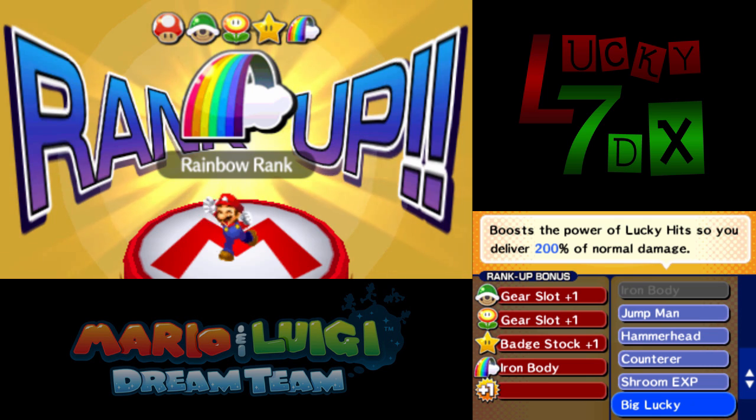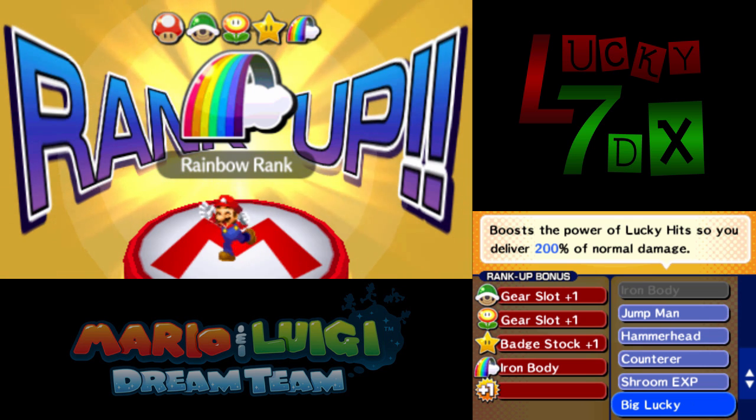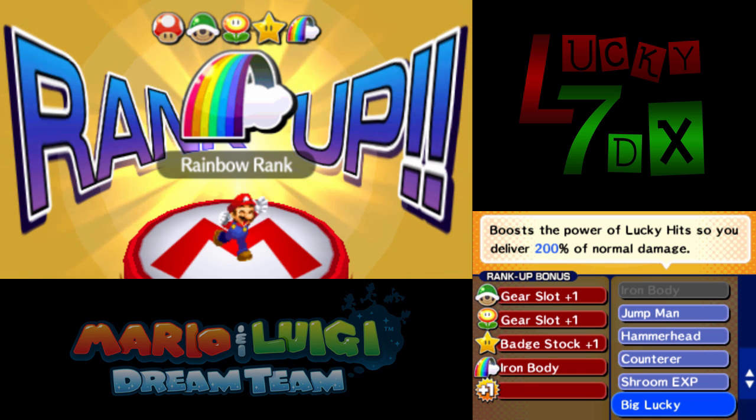The one I'm going to pick is Big Lucky. First of all, it's my name — it's kind of destiny. But also, it boosts your lucky hits by 200%. Normally it's a 150% bonus damage, and this makes it 200%. It's a fairly significant damage increase, especially for Bro attacks that do one big hit like the Jet Board Bash. A lucky hit on that is a whole lot of extra damage. Same for Luigi's Sling Sniper. Big Lucky ends up being a really big damage increase.